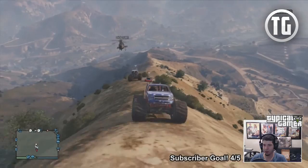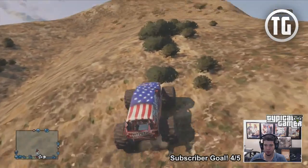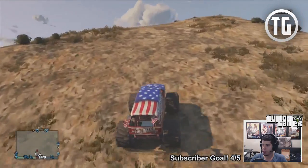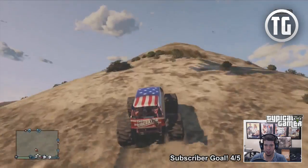First up, crate drops are allegedly unlocked at rank 12. For me at least, I didn't unlock them until I did Ron's mission Base Invaders and I was already way over level 100 at that point. A good way to check if you have them unlocked is to go to your menu on GTA Online, go to unlocks, and see if the crate drops are unlocked.